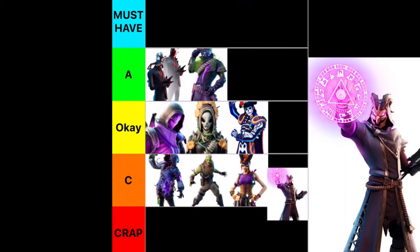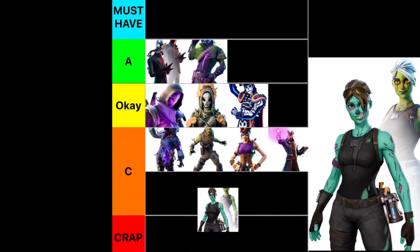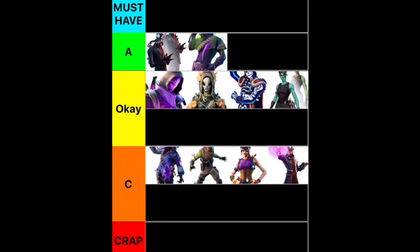Next we have Delirious — he's a C tier, not the best but he's OK. Next we have Ghoul Trooper. This skin was pretty big for Fortnite's Halloween. I would put it in A tier, except I feel like the skin's too overrated — you got too many people buying it later on after it had already been released, so it's not that good for me.